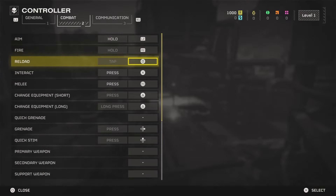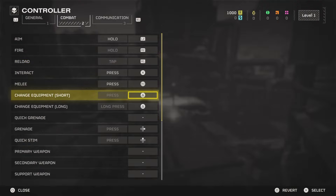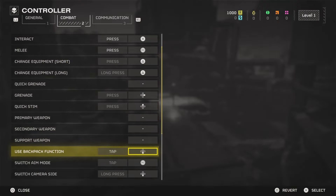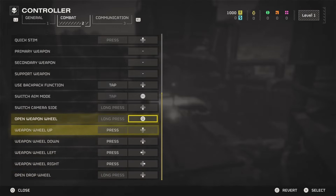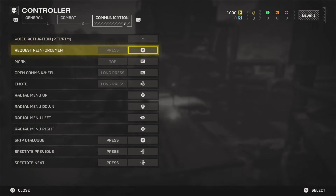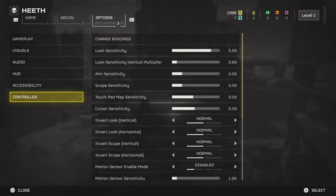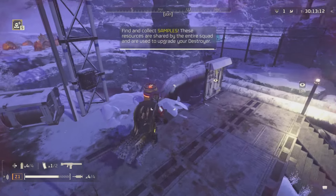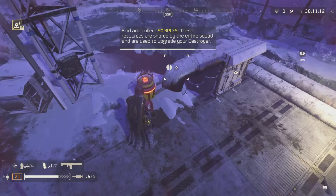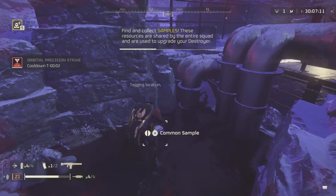Let's see — combat reload. I'm going to set it to R1. Where's the hold? Communications, probably. So we'll change this to square. There we go — marking location. Reload's going to be on that. Perfect. Sample — I'll take that.